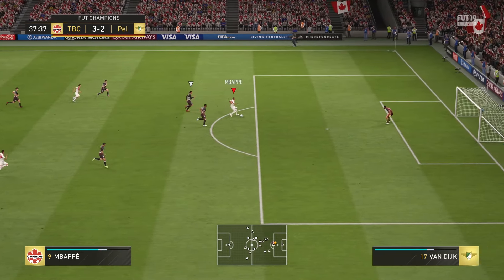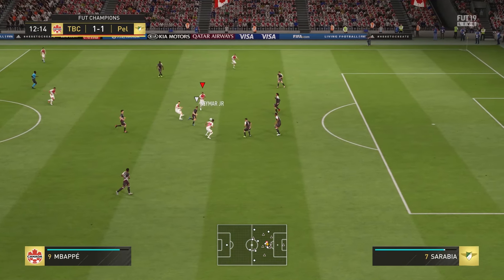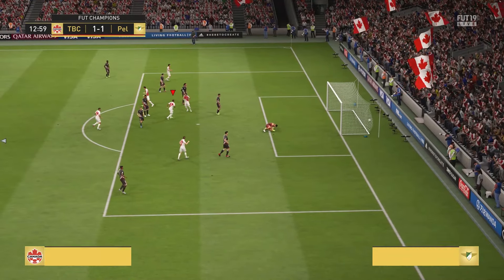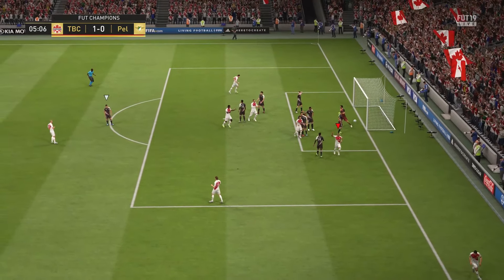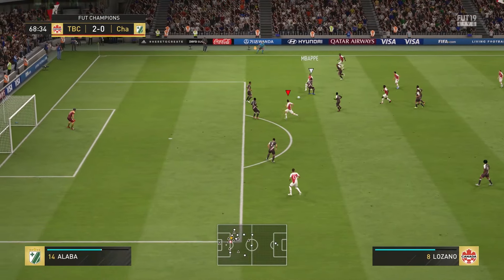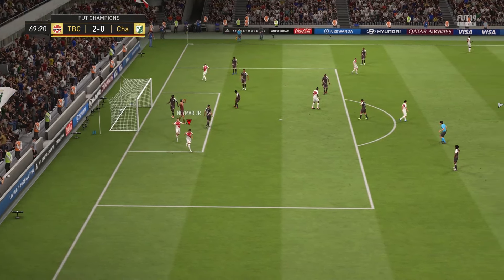Pace for all Mbappe cards is gonna be the same — he's very fast. He makes a lot of runs, he has 92 attack positioning, he's always making forward runs, always getting past the defense, which is really nice. Along with his shooting it makes him very effective. 93 finishing — everything in the box, outside the box. His weak foot — I've split a lot of bangers with his left foot, so his left foot is not a problem.